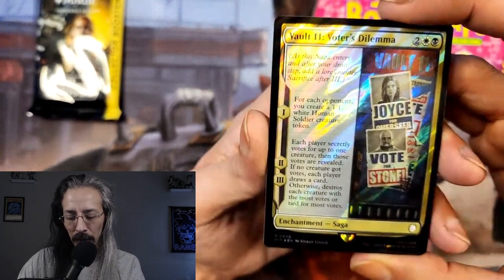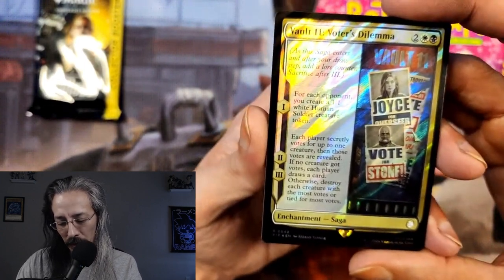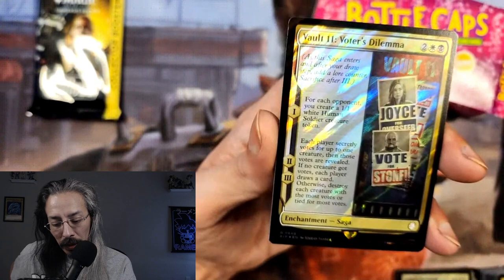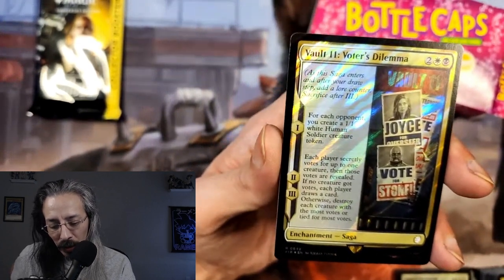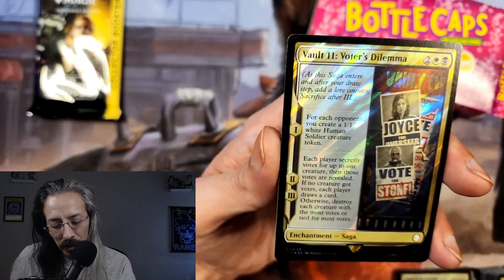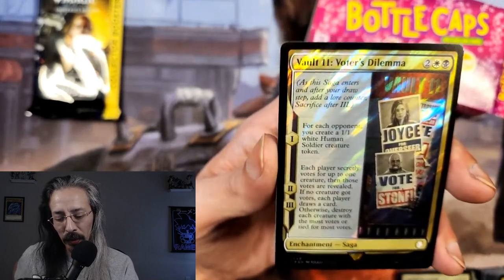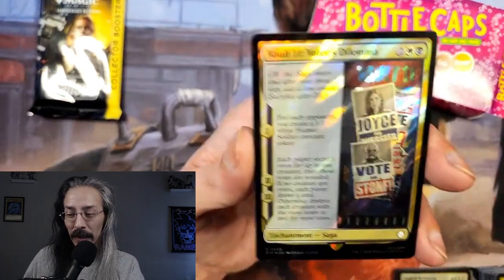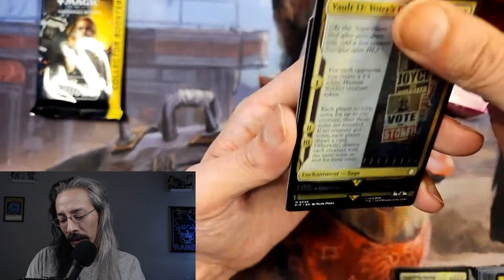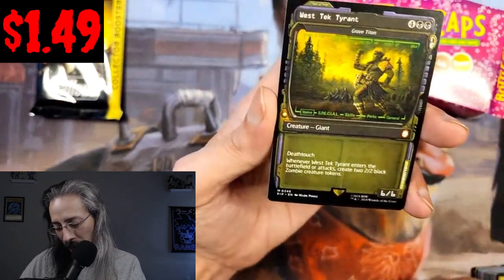One white human Soldier creature token. For the vote mechanic: if each player secretly votes for up to one creature and those votes are revealed — if no creature got a vote, each player draws a card; otherwise, destroy each creature with the most votes or tied for the most votes. That is hilarious — they are putting politicking into this, even more politicking into commander games.